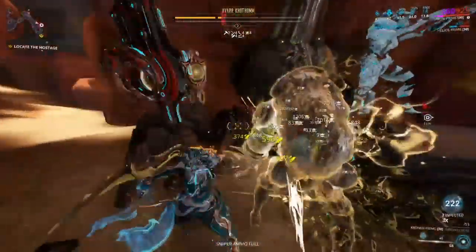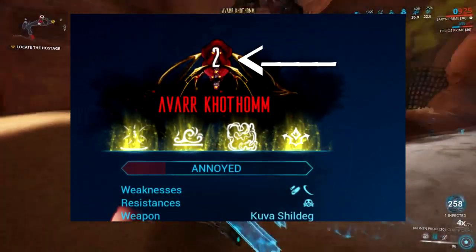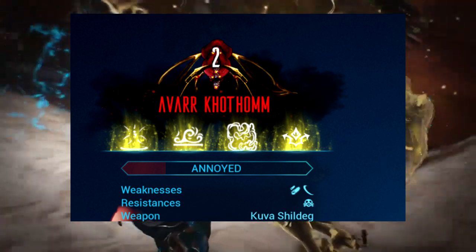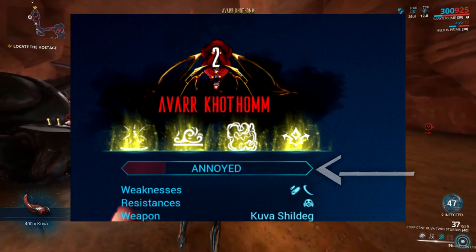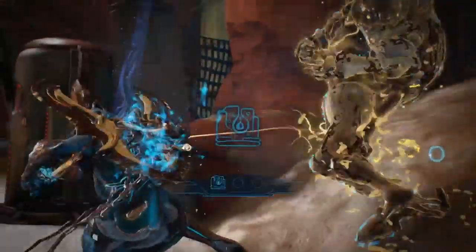If you guess wrong, your Lich will leave the mission and level up. The first time you fight your Lich they will be level 1, and they can scale up to level 5, getting much harder to fight. The enemies will also scale with the Lich's level. Their Rage will also reset, so you will have to build that back up again to get their interest to refight you if you fail an execute.